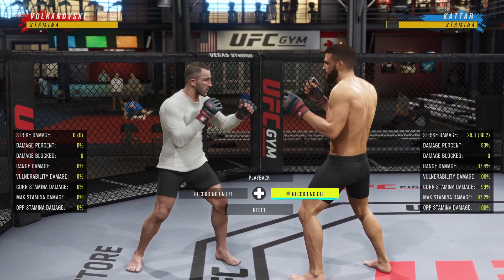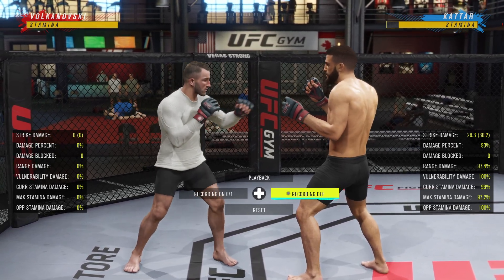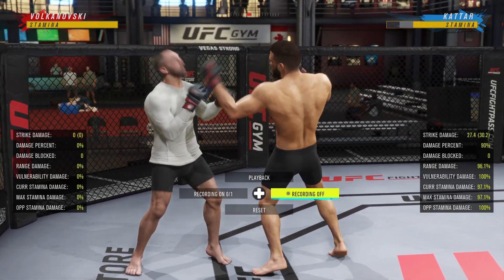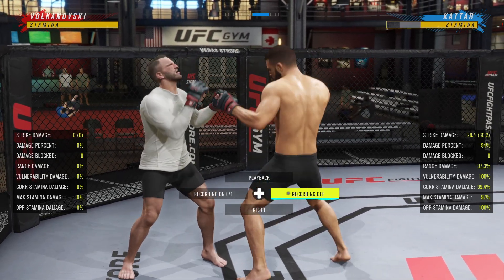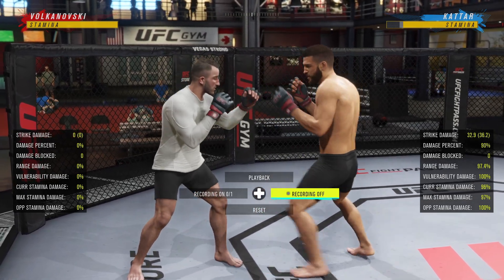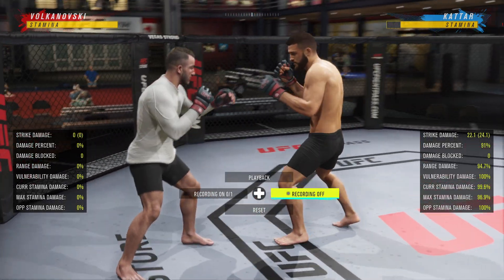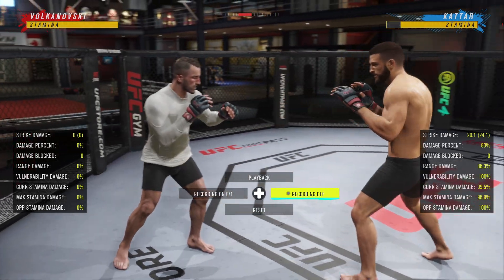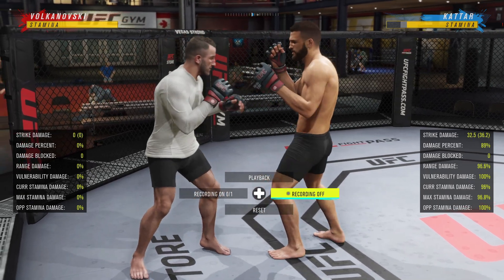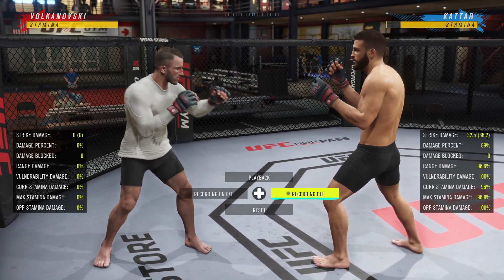The last one is straight, lead hook, uppercut. I like this combo because I'll set my opponent up by just doing the straight and lead hook repeatedly, and then when they think my combo is done and try to exchange, I hit them with the uppercut.